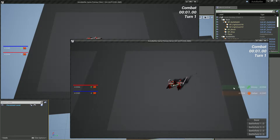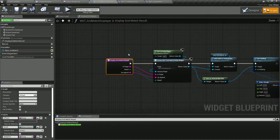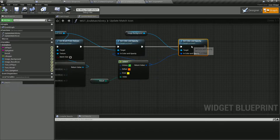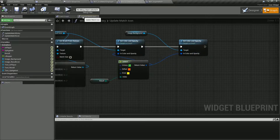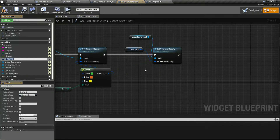As you can see here we don't have any team color. We're going to make it so the background color is the color of the team which made the kill. For that it's quite easy - we just need to open up our end match entry, and in there we want to promote this color and opacity in the function 'Update Match Icon'. In here we're setting the color of the image background, and we want to promote that to a variable. We're going to call that 'team color'.